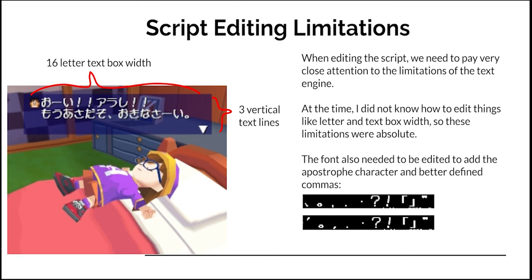When we're actually editing the script, we need to pay very close attention to the limitations of the text engine. For example, in this game, text boxes only have three vertical lines and can only hold 16 letters across. At the time, I didn't know how to edit text in a way that would give me more space — that's something I learned later. Remember, Dr. Slump is the very first hacking project I ever worked on, so at the time these limitations were absolute. We would also need to edit that font file from earlier to add commas and apostrophes, so that we can have the text looking good in English.